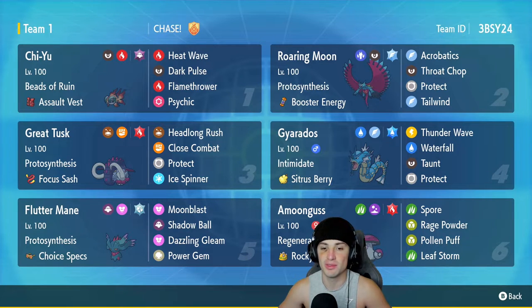First Pokémon for today's team preview is in the top left — we got the one and only Chiyu, Beads of Ruin with the Assault Vest to make it a bit bulkier on the special defensive side. It's got Heat Wave, Dark Pulse, Flamethrower, and Psychic. Roaring Moon, the star of the show, is the second Pokémon with Protosynthesis and the Booster Energy: Acrobatics, Throat Chop, Protect, and Tailwind — loving this moveset with the Flying Tera type.